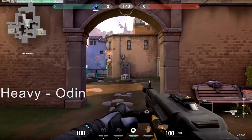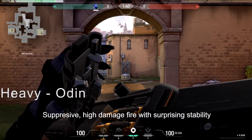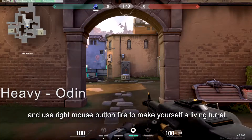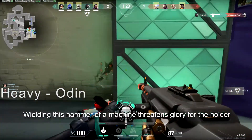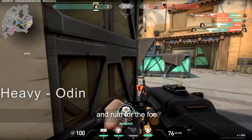Odin: suppressive, high damage fire with surprising stability. Spray enemies at short range and use right mouse button fire to make yourself a living turret. Wielding this hammer of a machine threatens glory for the holder and ruin for the foe.